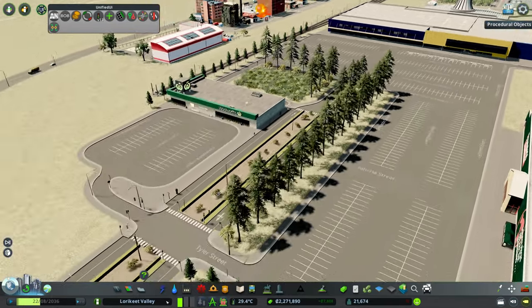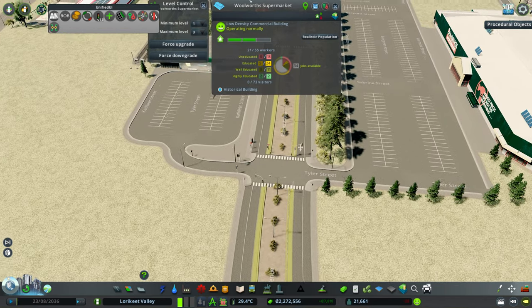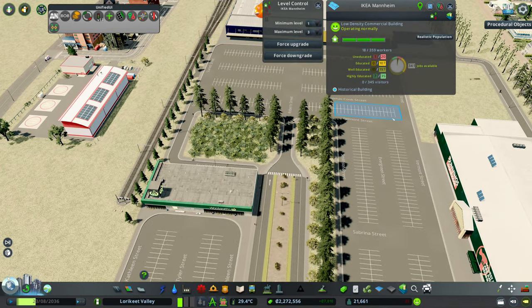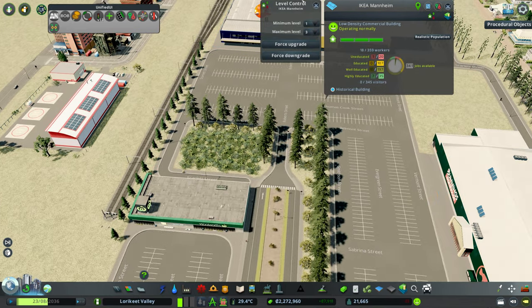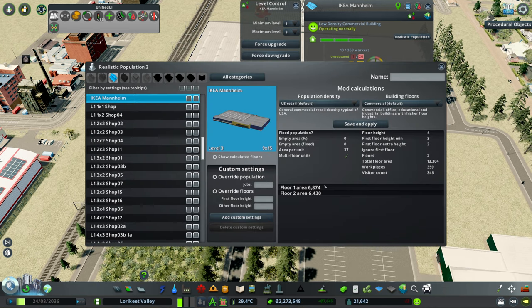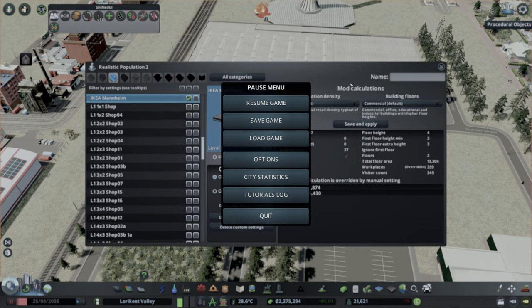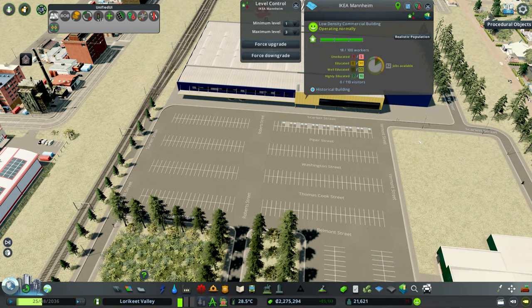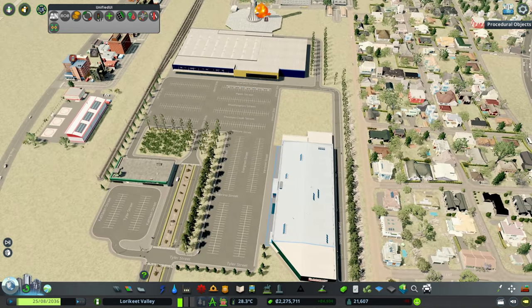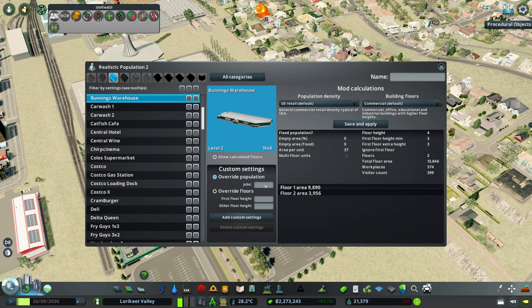Alright, so our lovely shopping center is starting up here - we've got Ikea, we've got Woolies, we've got Bunnings Warehouse - and hopefully we should start to get some workers. We're already getting a few. Ikea definitely does not have that many workers - I reckon like a hundred max would be working there, including customer service and warehouse jobs. And Bunnings I'd expect even less - maybe like 50.